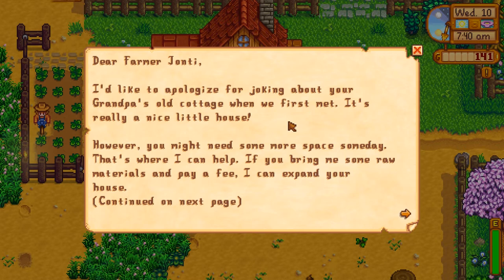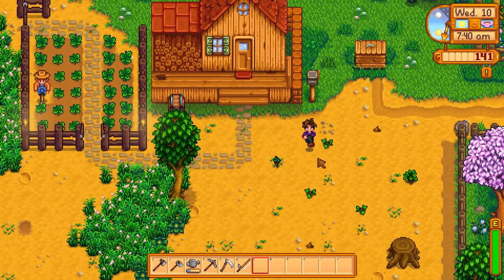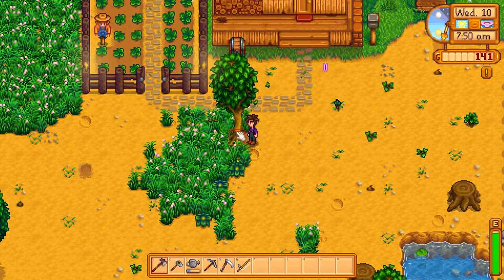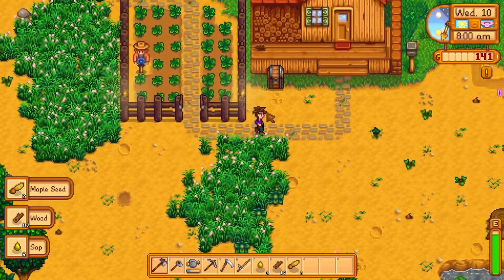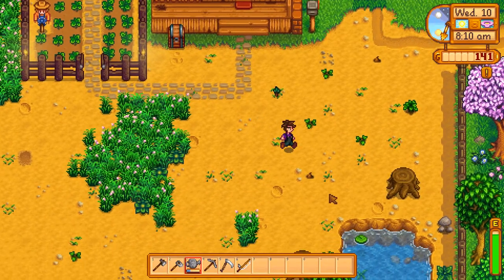Robin says: 'I'd like to apologise for joking about your grandpa's old cottage when we first met. You might need some more space someday — bring me materials and a fee and I will expand your home. The first upgrade comes with a kitchen.' Yes, we've spoken to her already. This must have been a tree that we planted because it wasn't there yesterday — we'll get rid of that. Then we're going to quickly water the plants and head over to the wizard's tower. I got a letter while working on the potatoes saying that if you want to figure out what's going on in the community hall, you need to come and see the wizard.